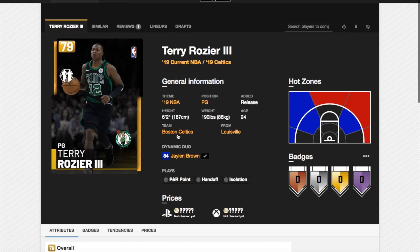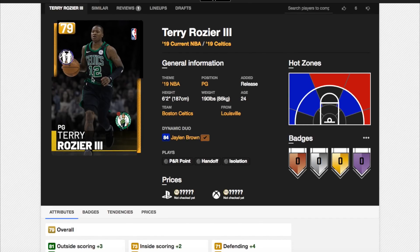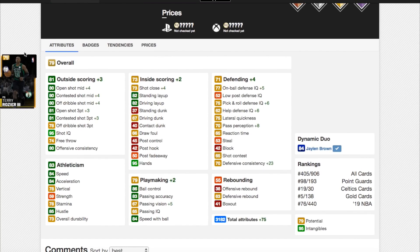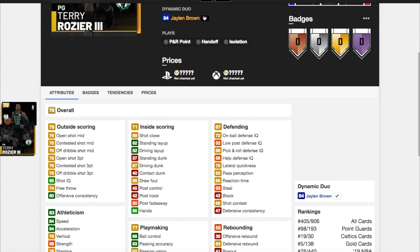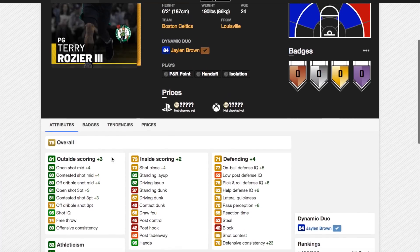Next, we have got Terry Rozier and Jaylen Brown. You might be thinking, why have a gold player when most people have amethysts and diamonds already? This isn't 2K18, there's no Supermax, so gold players are basically useless. However, Terry Rozier has got a plus 4 in all his shot mids and goes up 3 in open and contested shot 3, so both become 81 and his shot mid becomes 80. His on-ball defense IQ went up 5. Pick and roll defense IQ goes up, and defense consistency goes up 23. Terry Rozier definitely becomes an 82 or 83 overall Emerald with those 75 plus total attributes.